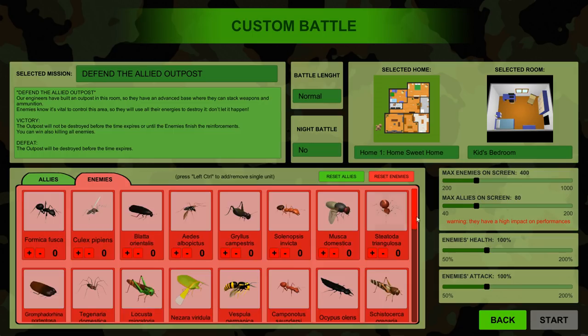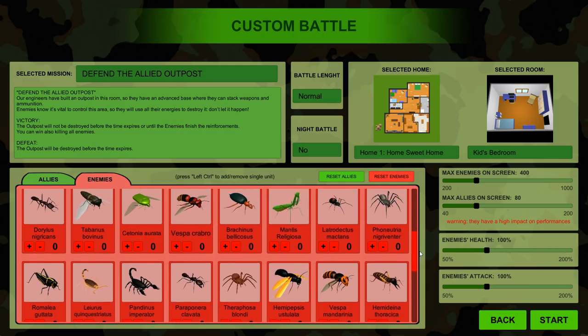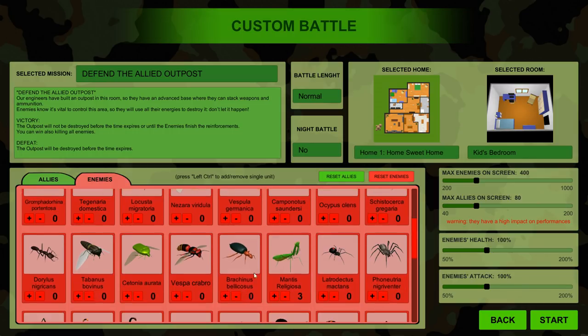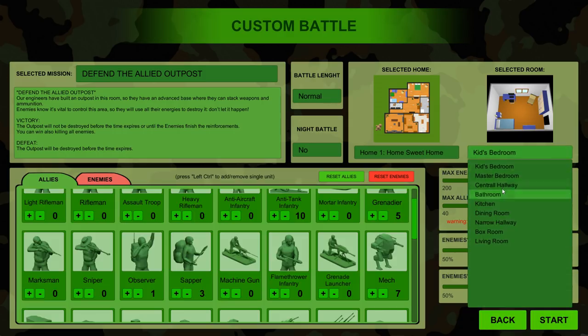The enemies we're going to be fighting? We're going to be fighting one Titanus Giganteus, which is the largest bug in all of history. We just want to focus on some big guys, not a lot of things, just some big units. We'll also throw in some smaller scorpions. Let's start this one off — let's change the room. Central Hallway is usually pretty good; there's not a lot of clutter in the middle.